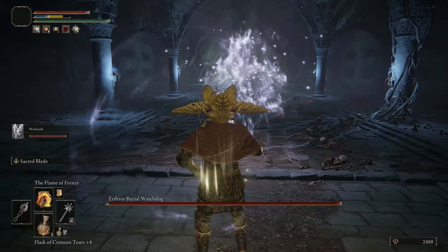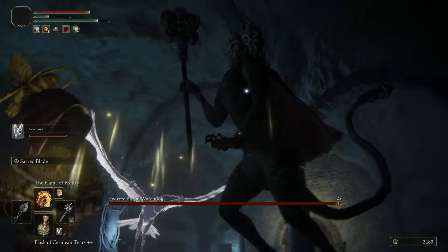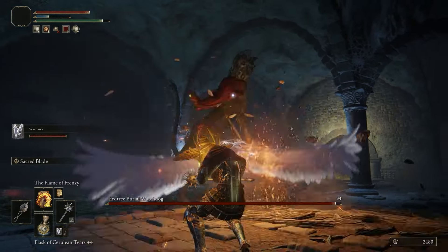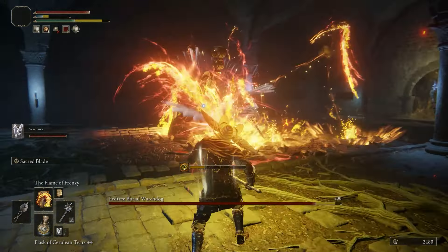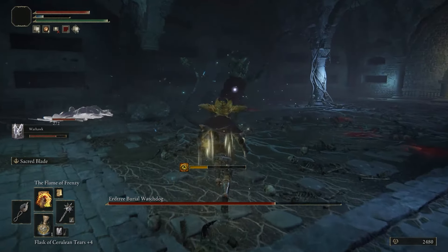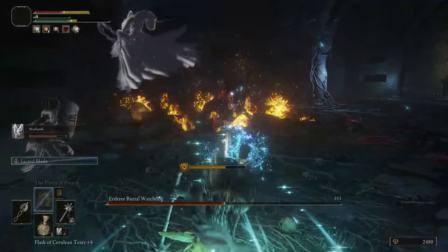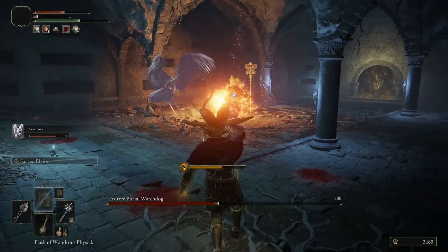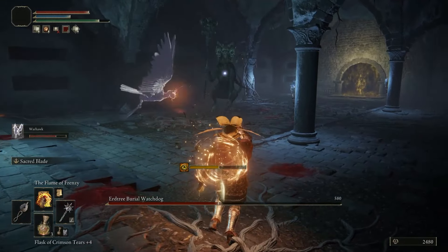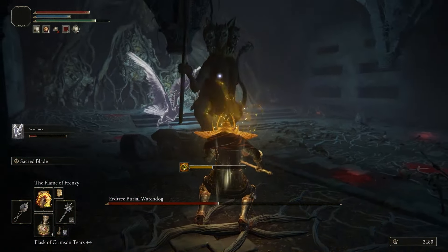I hate these things. I can't really give you a good strategy for this because I'm a faith user. If you're a faith user, spam Flame of Frenzy while your ghost attacks — that's my strategy for pretty much everything. Look at this damage, it's insane. If you're a melee user — this one knows magic too, so good luck is my advice. Lots of dodge rolls. I don't recommend blocking against this guy because he can spit fire, and fire will just go right through your shield.